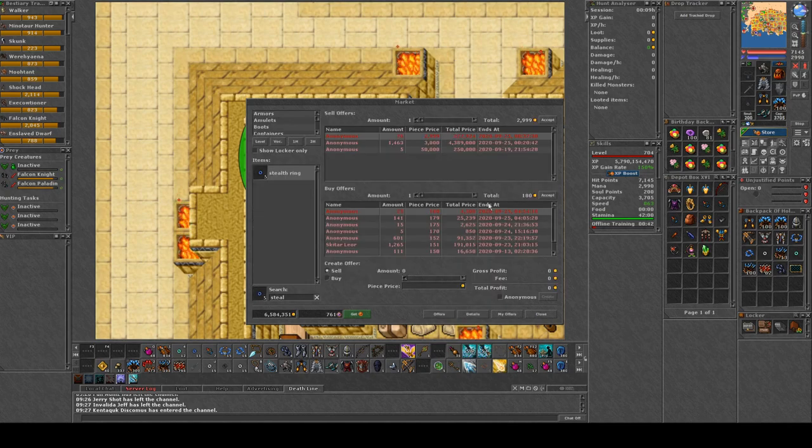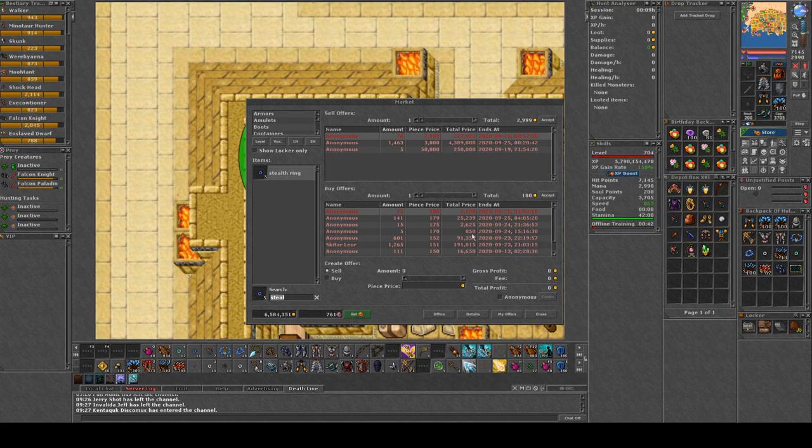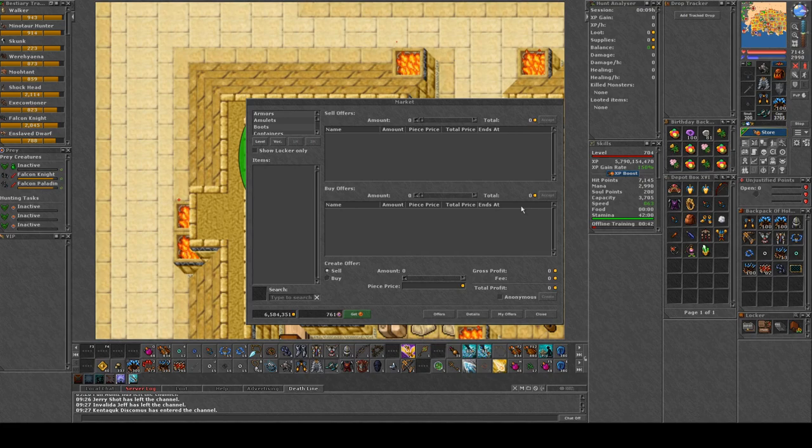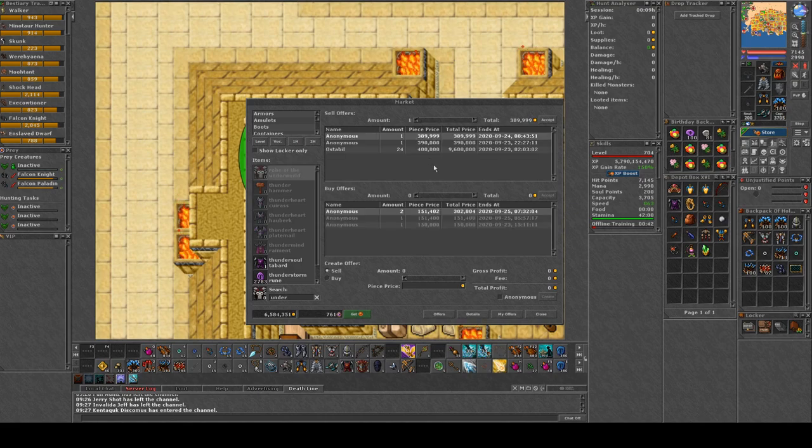As you can see, it's all about demand and supply. If you know what other people will need, you can supply it — and by buying up all the items on the market, you ensure you are the only supplier and can set the price. You need to buy all items priced lower than your own offer. For example, I have 24 robe of the underworld listed at 400k each. If any drop below 250k, I'll buy them right away to control the market and force buyers to purchase at my price.